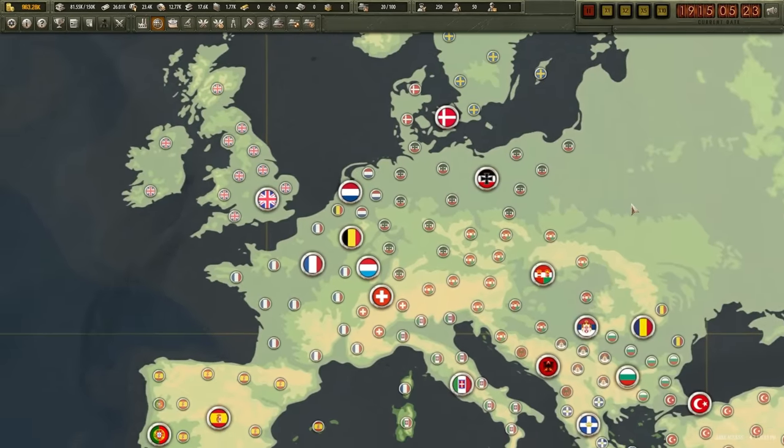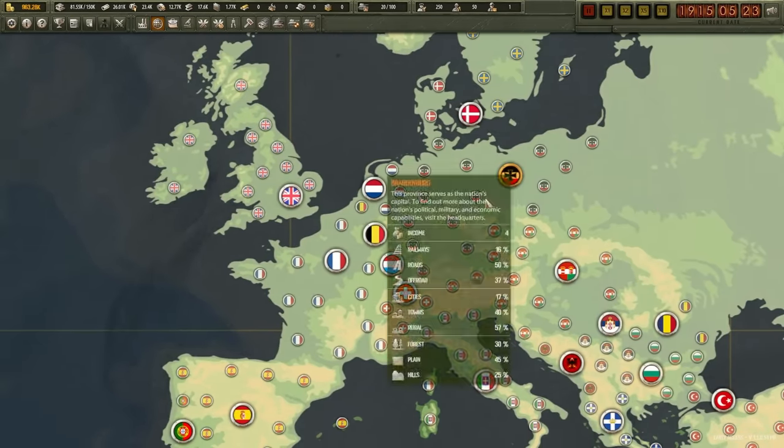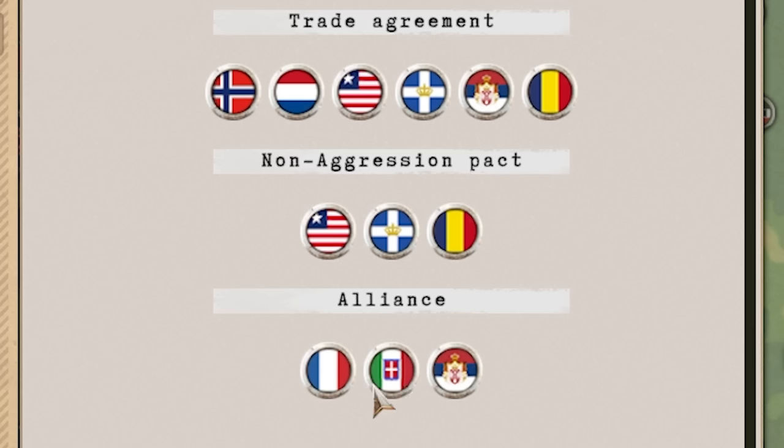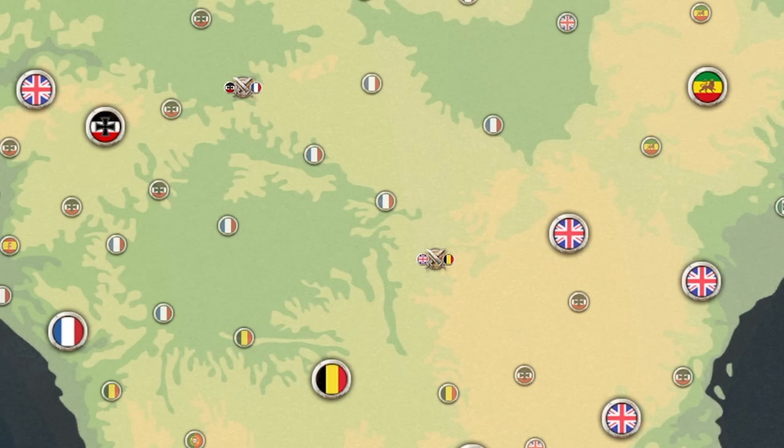There's currently a race to see who can create the best tanks during World War I, but this is a very different World War I. In some aspects it's the same because we do have a war between Germany and the French. We also have the British Empire at war with Belgium, in an alliance with France, Italy, and Serbia — and that front is currently happening somewhere deep in the Congo.